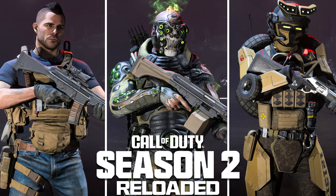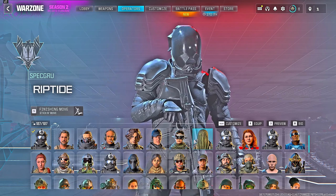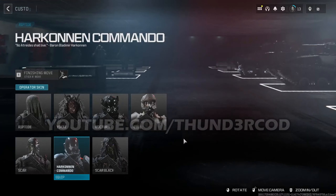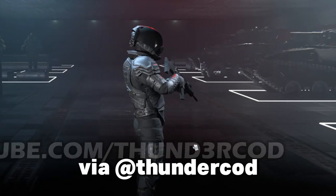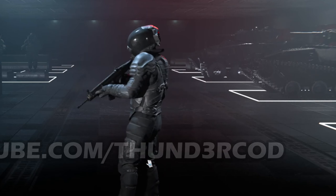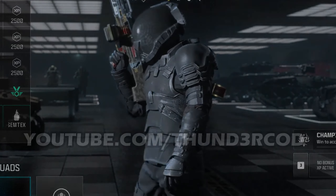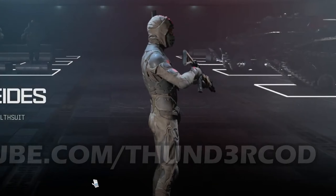Now jumping into the Season 2 Reloaded bundles — these aren't fully finished so we only have bits and pieces, but we do have some early in-game footage. The first is from the Dune crossover: the Harkonnen Commando, a new outfit skin for Riptide, likely costing 2,400 COD Points. Credit to ThunderCOD for this footage. The release date will probably coincide with when the Dune event begins.